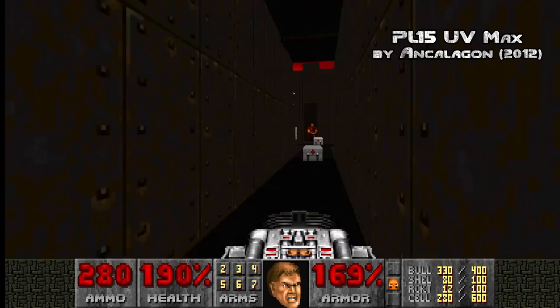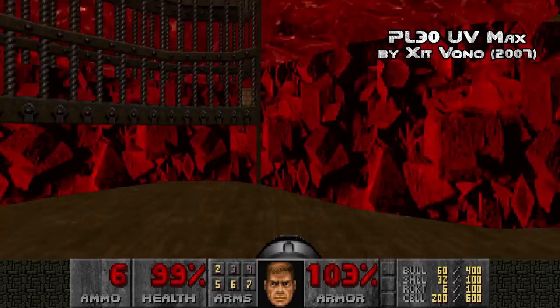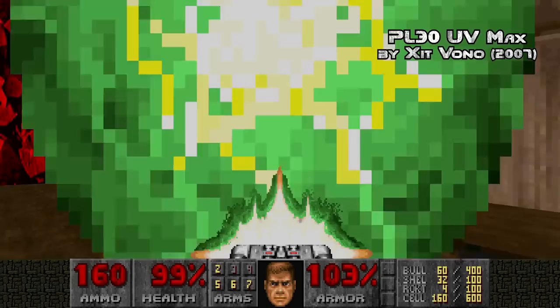But the story does not end here. What if I told you that recently, in 2020, the Icon of Sin was defeated pacifist by a human hand? Welcome to Plutonia, Final Doom's 32-map expansion released in '96, infamous for being extremely difficult. Plutonia's map 30 also contains an Icon of Sin, but the map itself is more complex and more difficult.